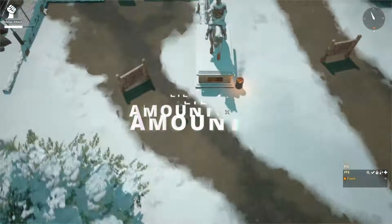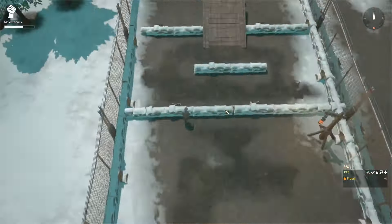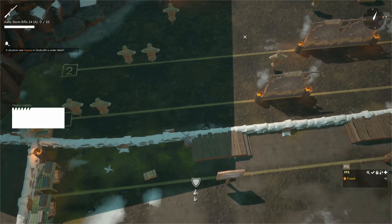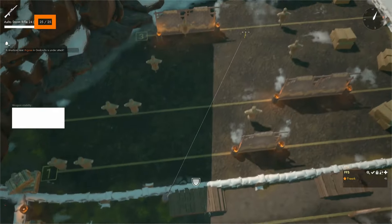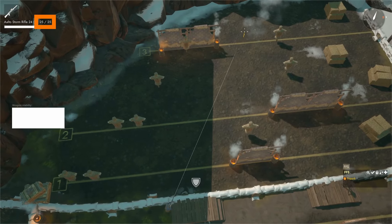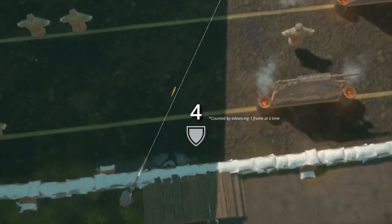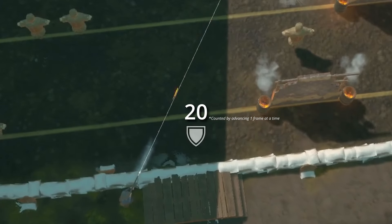So the first way the tracers lie to you is with the amount. I've come here to the shooting range in Home Island to demonstrate this. I'm sitting here with the Alto Storm Rifle and upon reloading we can see that we have 25 bullets in a full magazine. If we now start firing and count the tracers, we see that we get double the amount of tracers.